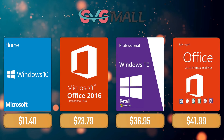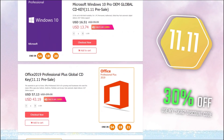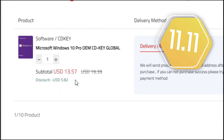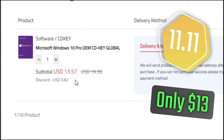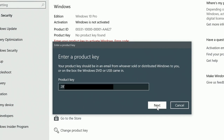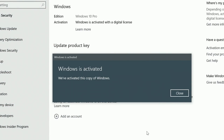Sponsoring today's video we have GVG Mall, now with their new 11.11 promotion where you can use my SKG discount code and get 30% off, making your Windows 10 Pro only $13. After getting the key you'll have it in your profile and all you need to do is go to your Windows settings and you have an activated system.